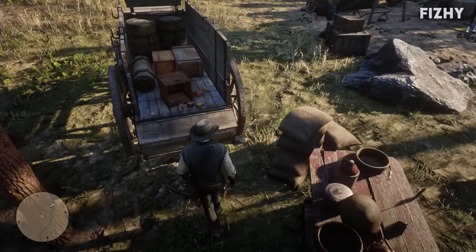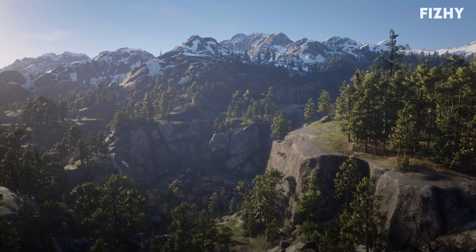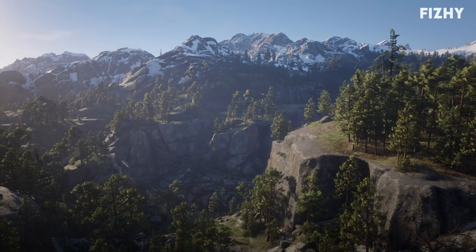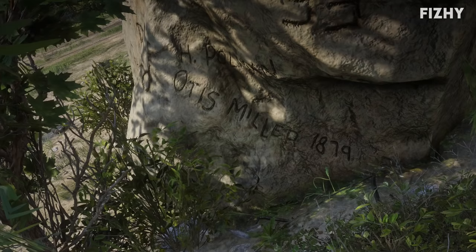Next up is the Otis Miller Boys card, which can be found southwest of Fort Wallace at Six Point Cabin. Outside the cabin you will find a blue wagon, and on the back of this blue wagon is the card. Otis Miller is based quite heavily on real western outlaw Jesse James — both have the same folk song dedicated to them with slight variations for name differences, and both had a son named after them who was later acquitted for train robbery.